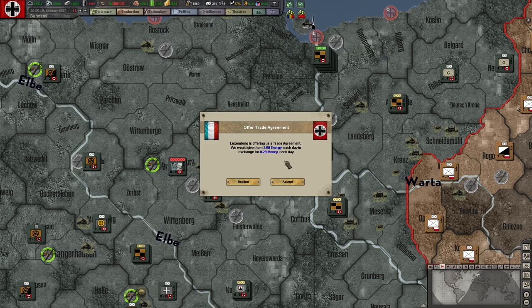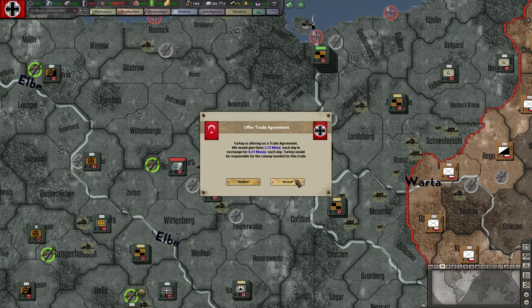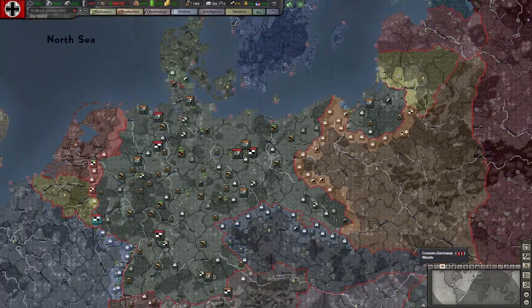We like energy - you want energy, you can have energy. You want metal, you can have metal. Turkey wants metal? Certainly, you can have metal.